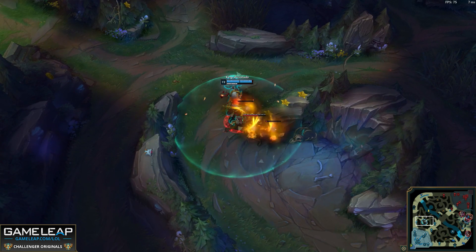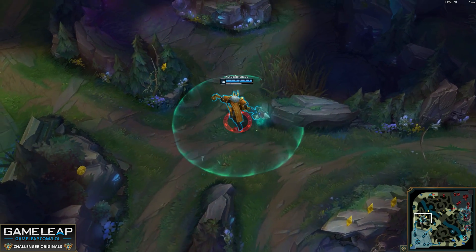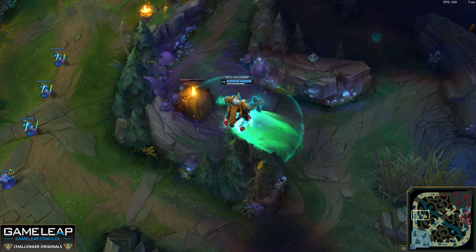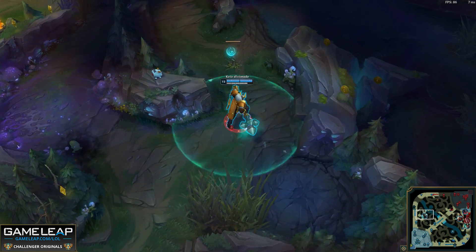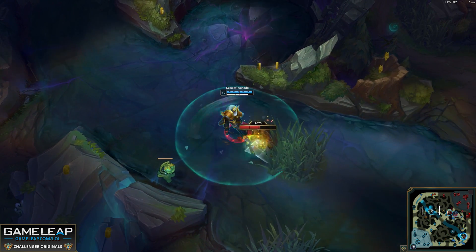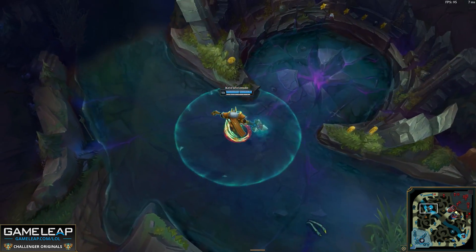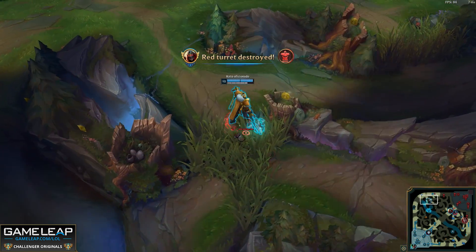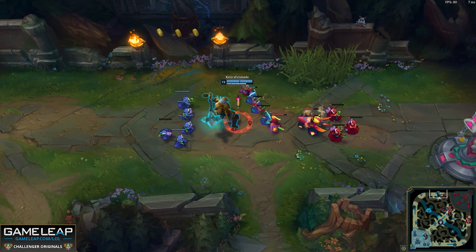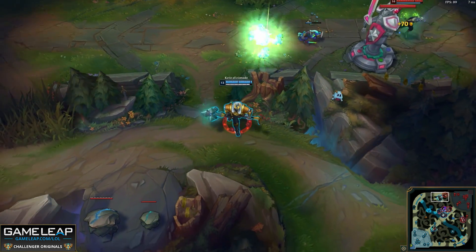One thing that Mordekaiser excels at in the mid-game is farming camps. He can clear them very easily without taking damage thanks to his W and passive. Feel free to invade the enemy jungle to steal camps whenever possible, and if your jungler is on the opposite side of the map, you can clear his camps as well. This is a fantastic way to get a gold and XP lead on Mordekaiser, as he scales very well off of both. As a duelist, you focus on stats — levels are very important, and gold is very important for certain items. In the mid-game, you generally do want to split push. However, if a fight breaks out and you're able to roam to it, definitely do that.